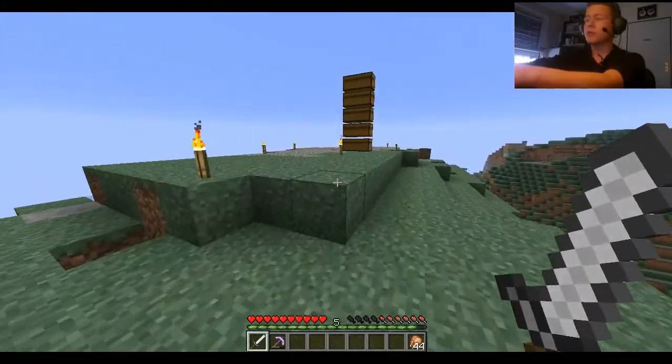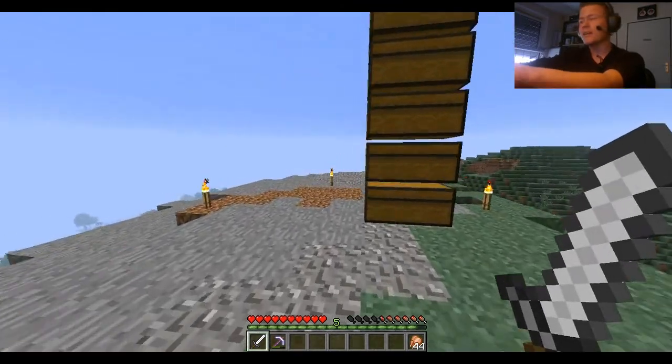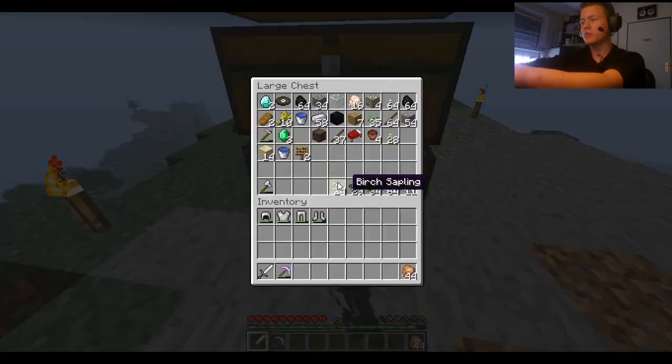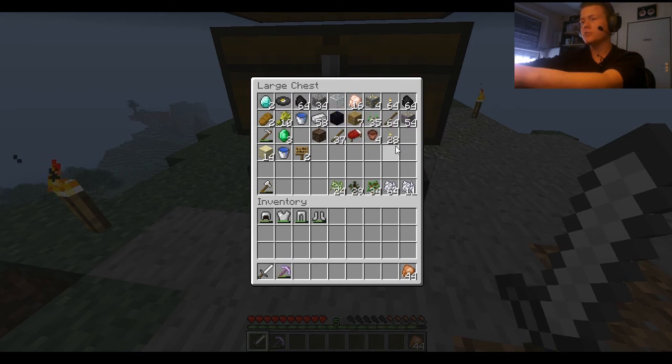I set up some chests already. In the bottom one there's stuff I collected on my journey to nine and a half thousand coordinates — two diamonds, some iron, three emeralds. I happened to pass by a village and one villager traded emeralds for wheat, so I grabbed all the wheat I saw and traded with him.